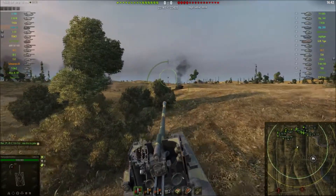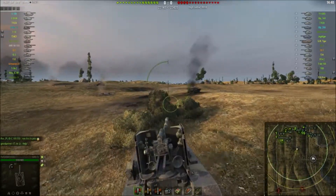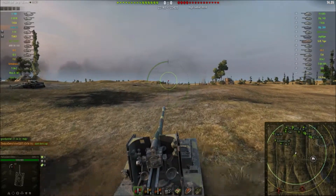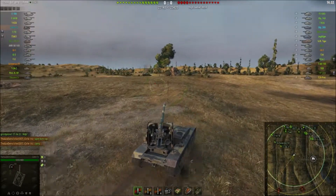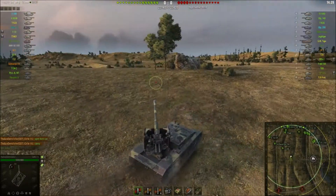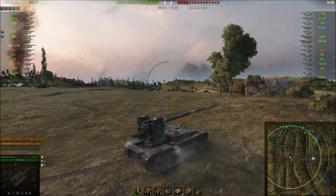Right off the start we can see that he's heading for the mid-ridge on Prokhorovka, which is a very aggressive position, considering that the Grille 15 has literally no armor, and there is an enemy arty present. So let's hope for the best and see what Ace can make out of this position.